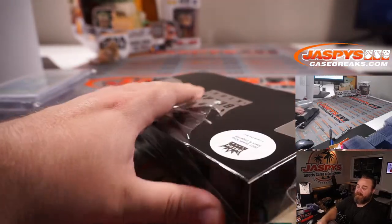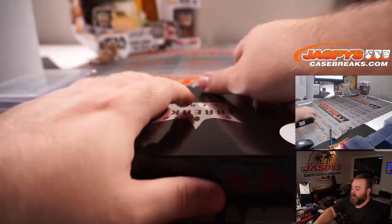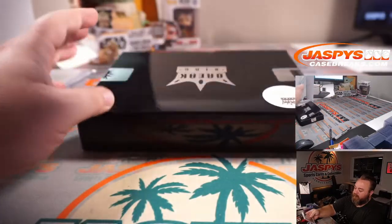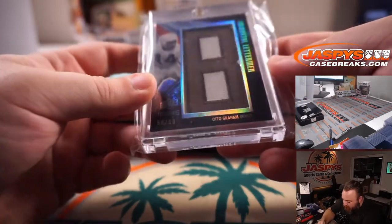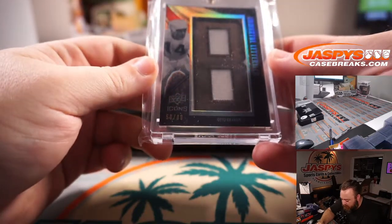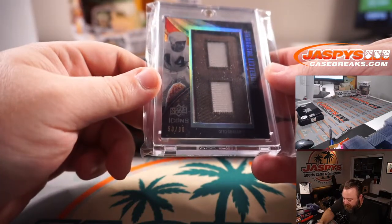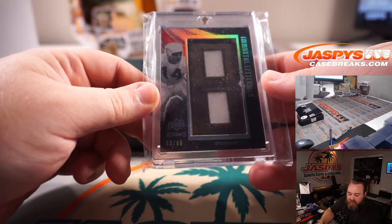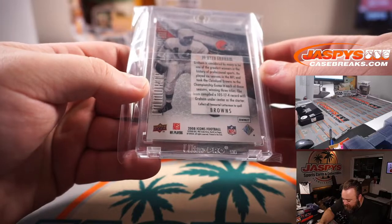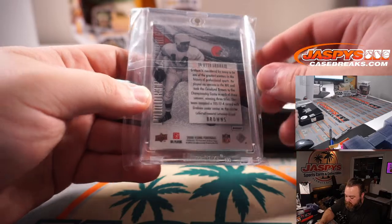I haven't been keeping track of the letters so I'll do the hit list promo markdown at the very end. First up from Box 3 is an Immortal Letterman Otto Graham — interesting, it spells out Browns on the card, so G goes to Oliver Soria. That's from 2008 Icons Football.